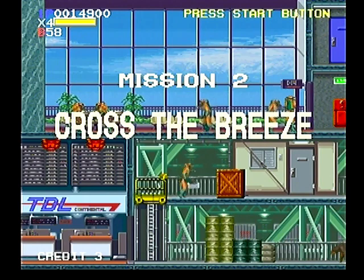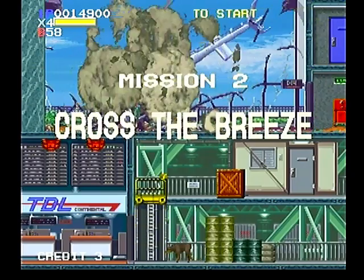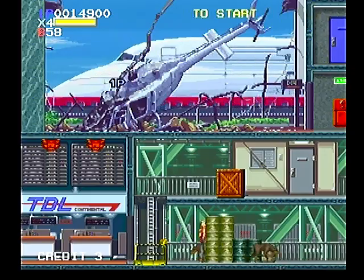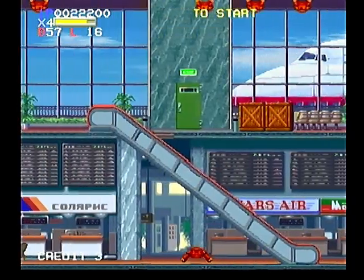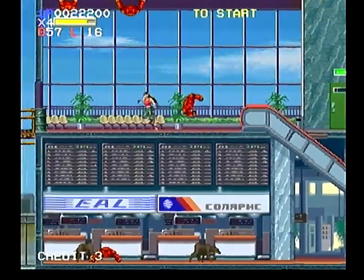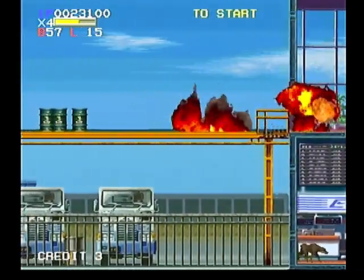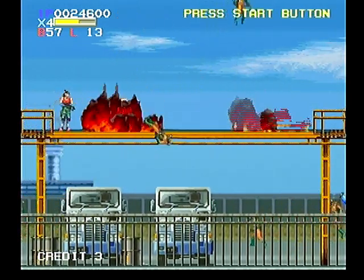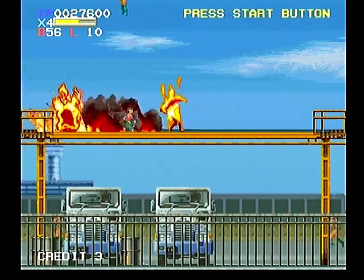So then we start level two by crashing our helicopter into a fully functional airport. Why not? As we move through it, you'll see that tons of guys in jetpacks attack us, which that's when I unload with my bombs. Just throwing them around as much as I possibly want and watching them catch ablaze. Now with the fire in this game, you don't have to worry about it at all. It only hurts our enemies, so don't be afraid to use the crap out of it.